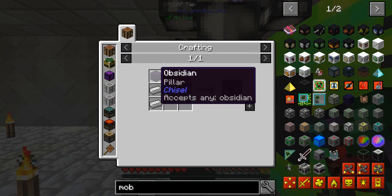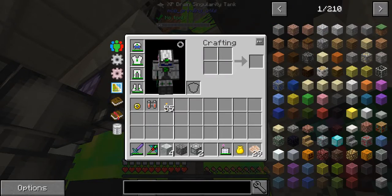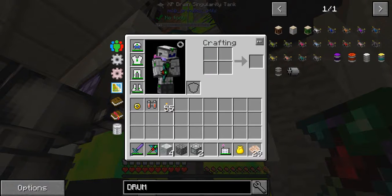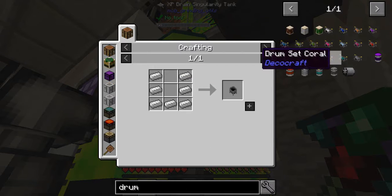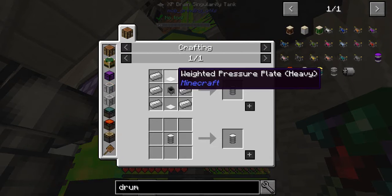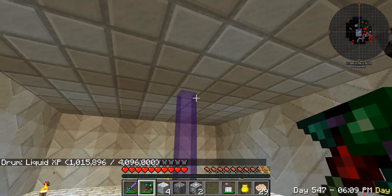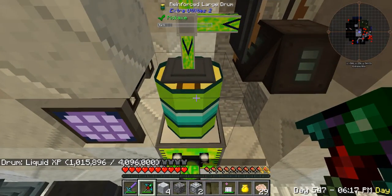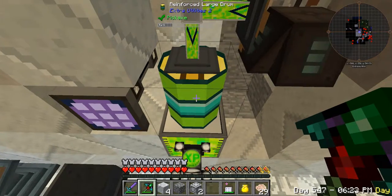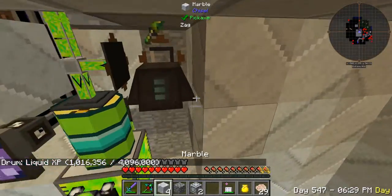With that mod you can also make this XP tap - pretty cool, a little hard to make: a bit of string, some iron, and a drum. I've got the iron cauldron and pressure plates. It's real easy and it tells you how much you have in there. You can look at it and see - also if you look up there where it says the pickaxe you can see how full it is.